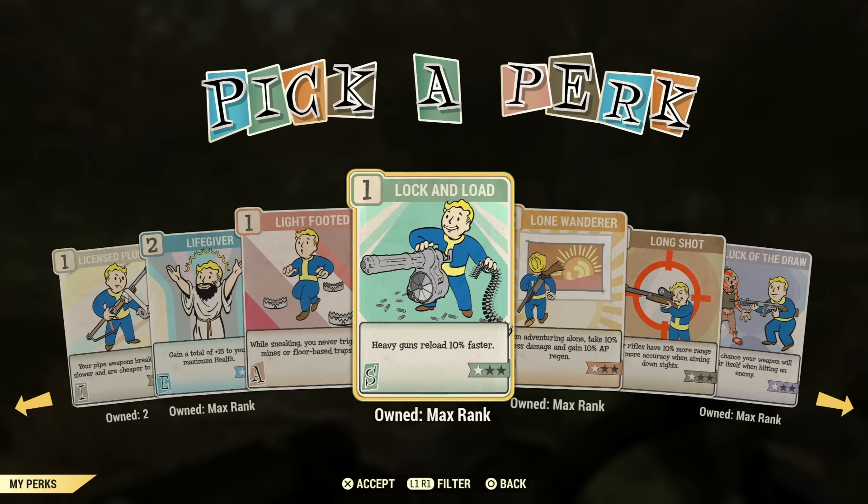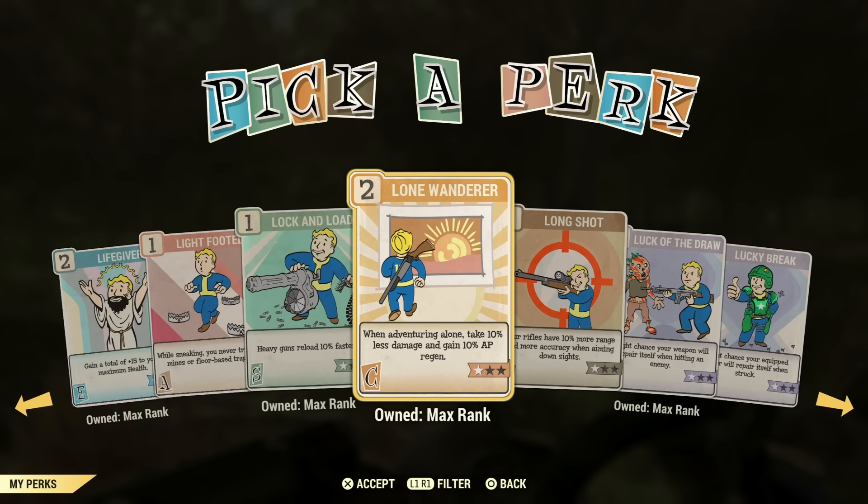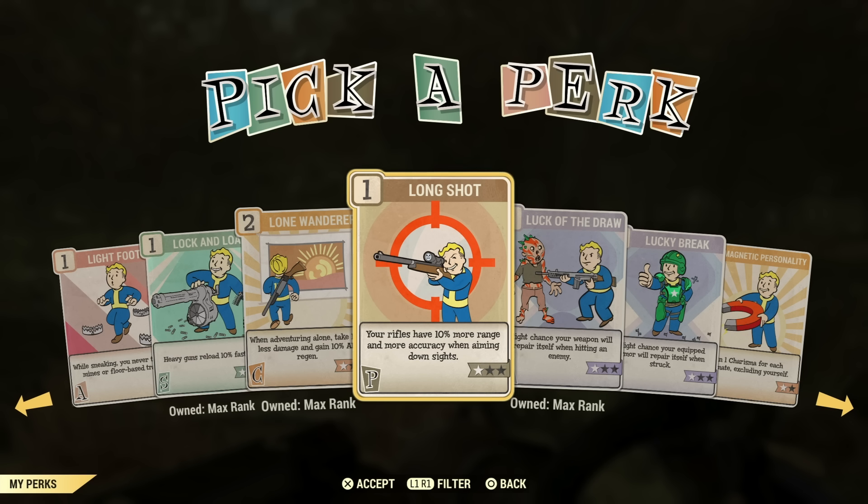Lock and Load is a great perk to have on if you're a heavy gunner build — heavy guns reload extremely slow, so definitely a good one to have. Lone Wanderer — I find this perk useless now. It used to be good, but now I think everybody should be joining teams. Make sure you join a team. Long Shot might be good for rifles, but unfortunately I think there are better ones to use under Perception. I have a rifle build and I never use this perk card.